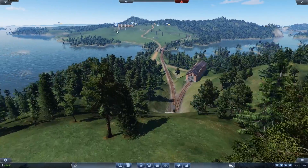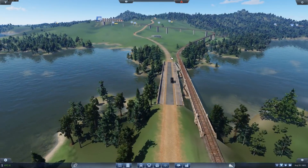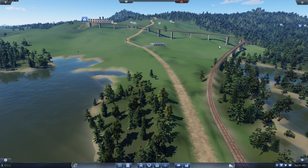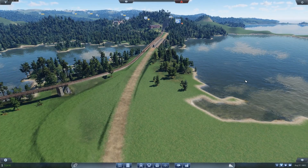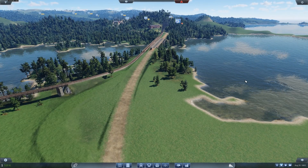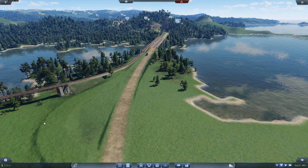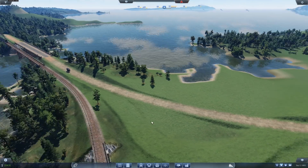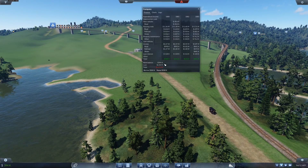Or improving the bridge - not necessarily to remove the wiggle, although obviously we want to do that - more about decreasing the angle of attack going uphill. I've also looked at replacing the oil wagons with the lighter version; someone in the comments pointed that out to me last time around, thank you for that. None of them have been actionable because I don't have the cash for it. So I'm not entirely sure what I'm going to do there.